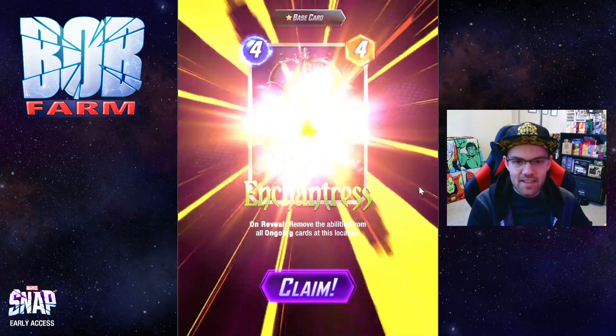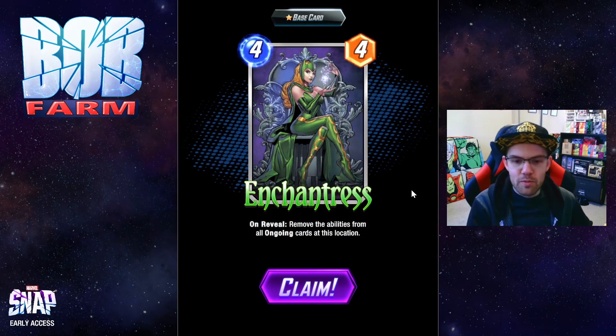And the last card is Enchantress. On reveal, remove the abilities of all ongoing cards at this location. You can use this to cancel out your own ongoing abilities that might have a negative effect, such as the Lizard. But it's also great against your opponent's Devil Dinos and Ironmans, and gets even better deeper into Pool 2 and 3.